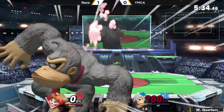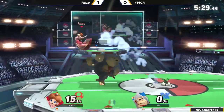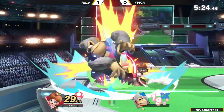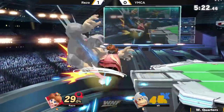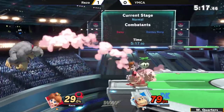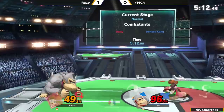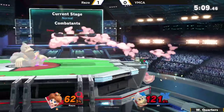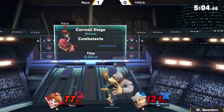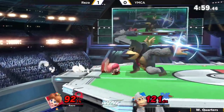He almost got another hit right there, and Razo was respecting the giant punch. Maybe a little desperation up B coming out from YMCA — he was re-grabbing the ledge, going for some kind of mix up, but Razo not falling for it, just staying back and getting that solid punish. Now the stocks are even. The forward air is going to rack up a good 63% here on YMCA. That whole sequence started because YMCA buffered an up Spinning Kong in the air to try to bust out of any aerial combo that Razo had going. Trying to get too aggressive on this pizza — these high percents could be bad. Will the ding dong work? No, too much rage. If he just had a little bit less rage.